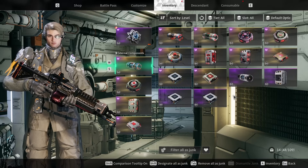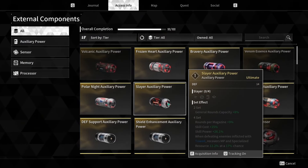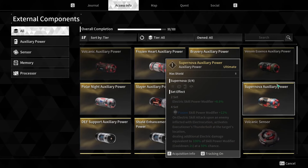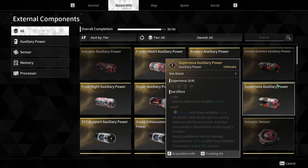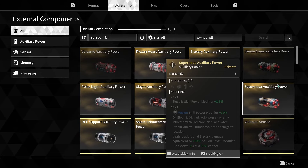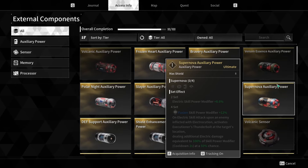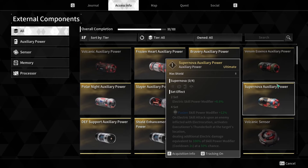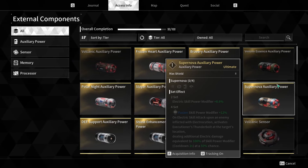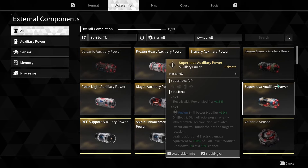If your build heavily depends on a set bonus, such as Supernova — especially if you're running a front Bunny — this video doesn't really matter to you, because main stats will always be set on each piece of external components. So this video can go out the window if you're running a 4-piece set. But if you are trying to run a 2-piece or a 2-piece 2-piece, this video is for you. Or if you're just here trying to min-max your defensive stats as much as possible, try and take as much advice as you can from this guide.